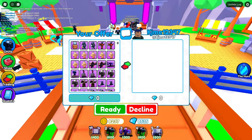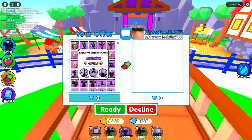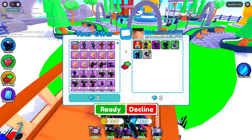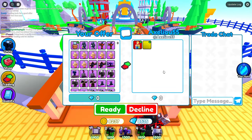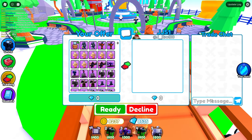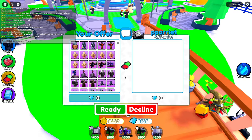Next few trades are all weak: one guy puts a Toxic Upgraded Cameraman — not worth it. Another puts some normal units — I decline. Someone trades the same thing as before — I decline again. Everyone keeps coming with the same low offers that aren't good enough, so I keep declining.